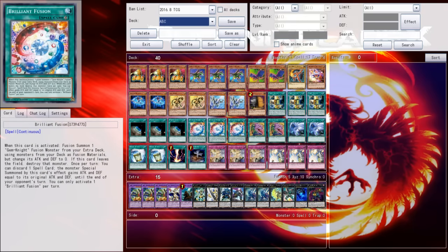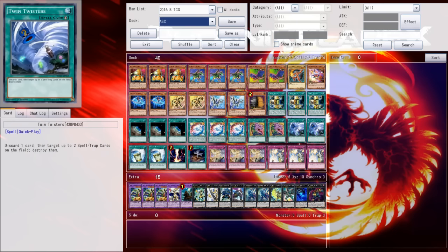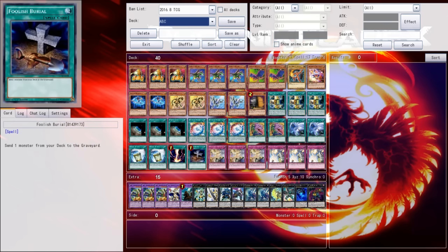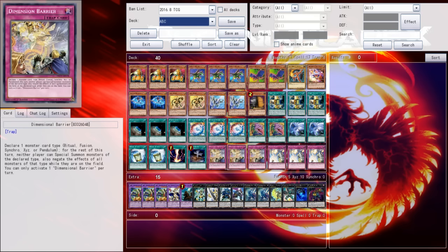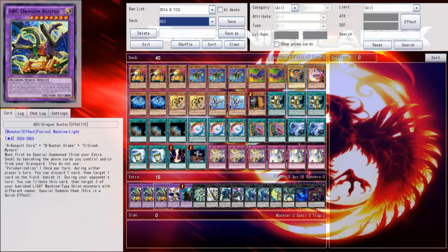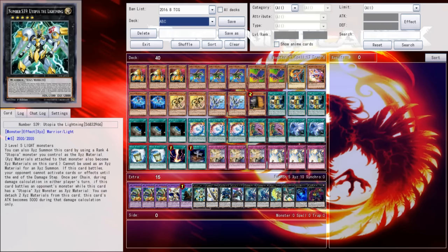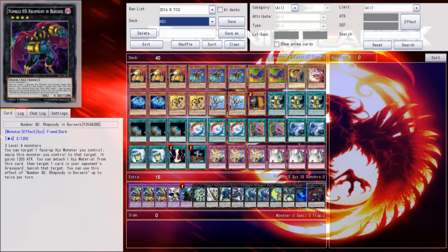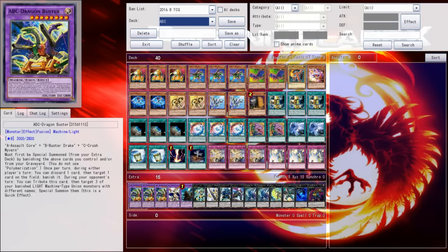I'm not going to waste too much more time talking about this. This list is just a generic list I've put together. I'm only playing two C's because I don't want to brick with it, but three may just 100% be correct. I'm playing Brilliant Fusion plus Thrashers plus Gadgets — I'm just trying to open starter cards, and opening starter cards is the way that this deck wins. So let's jump straight into the first game and see how this thing does.